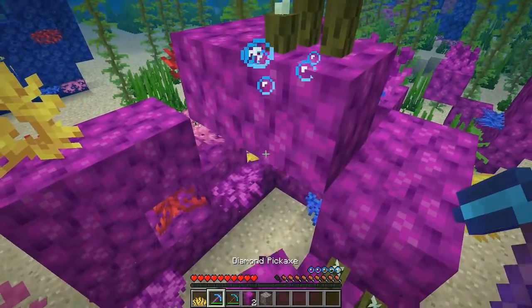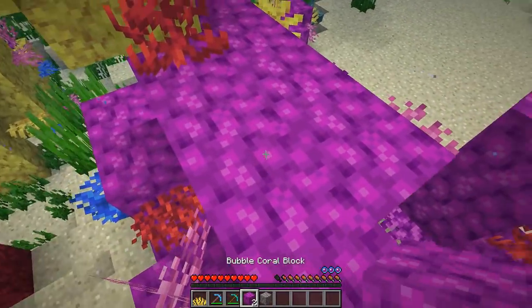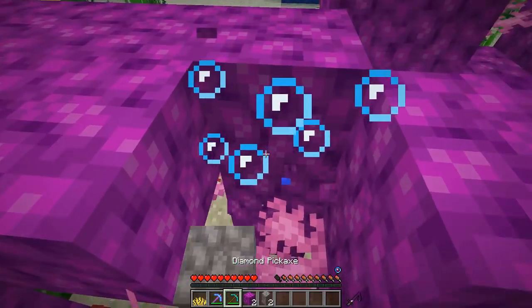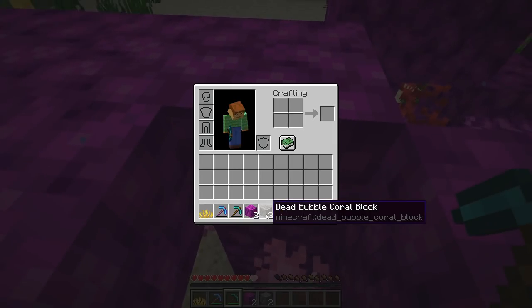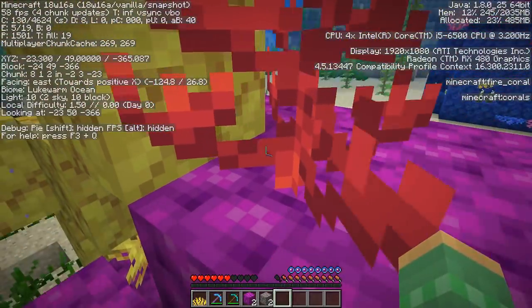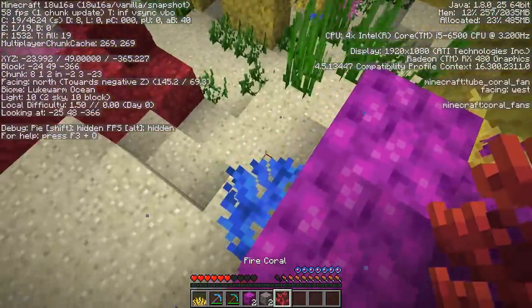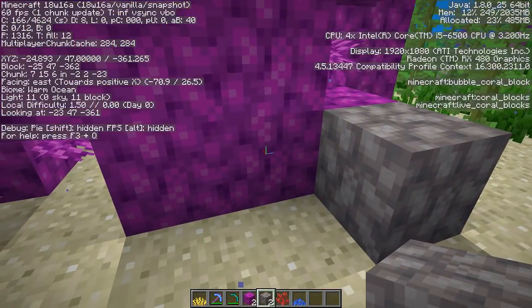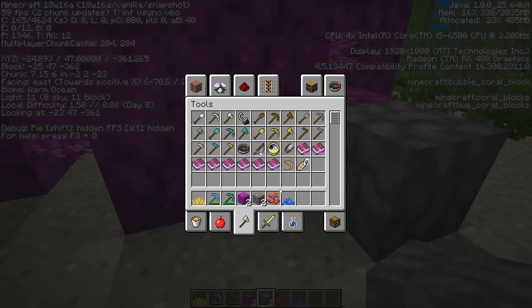You will have to use silk touch to get the actual colored coral. If you use a normal pick, you'll just get the dead coral, but you will still get that variation of it. You can still acquire the coral plants just by punching them. The same goes for the fan variations.